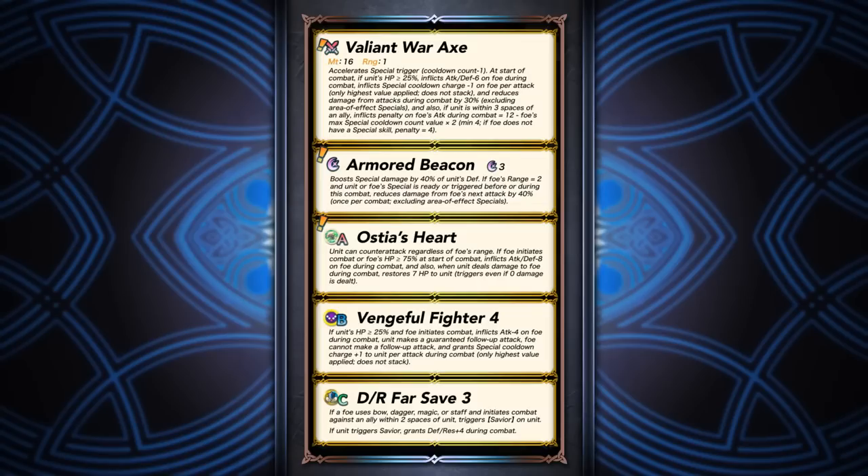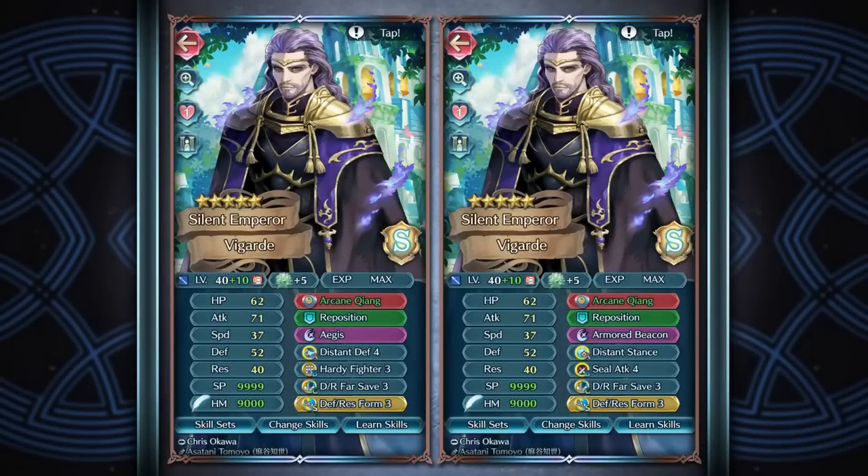Prior to this update it was nearly impossible for most ranged armors to function as a far save because they would just get shredded by pretty much everything. Now with Armored Beacon in the game — accessible by every single armor except staves — it gives them a general fighting chance. That said, the special will lock you into a far save niche because you can only get the damage reduction if the foe has two range.